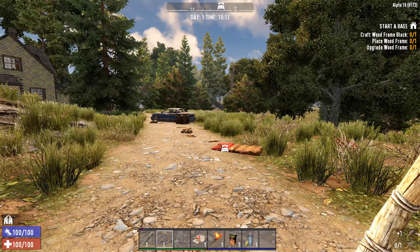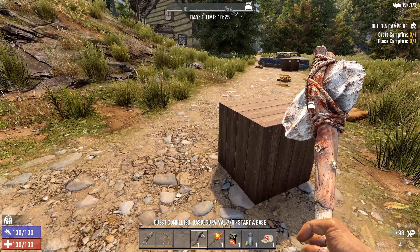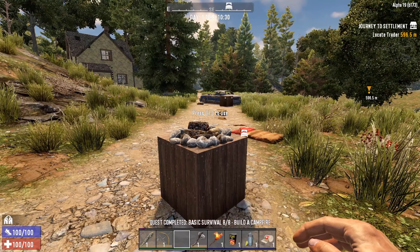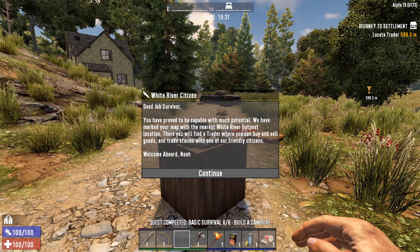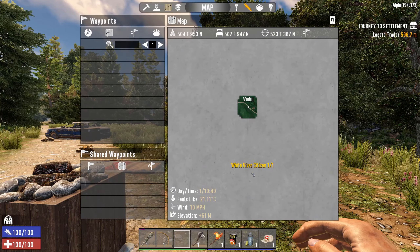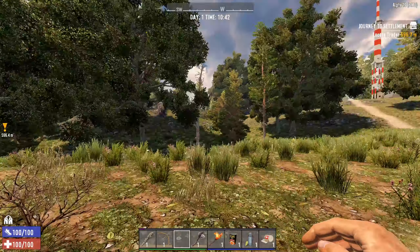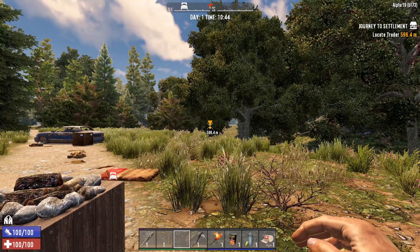The game shows you the basics of building: make a wood frame block and right click to upgrade it. You'll also need a campfire — put it down and you're almost done with the quest. It says locate the trader next. Hit your map and look at where the trader is — it's off to the south, about 600 meters. You can right click to set a quick waypoint, though it normally shows up automatically for active quests.